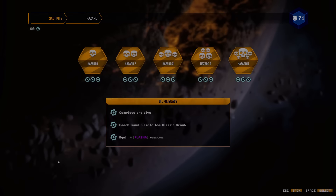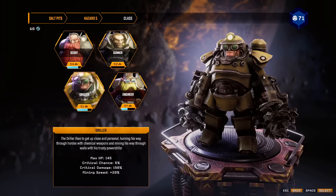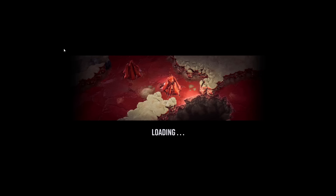Hello everyone, Cap here and welcome back to some more Deep Rock Galactic Survivor. Let's go Hazard 5 on the Salt Pits and we will be doing the Classic Scout level 60 quest, or Biome Goal rather. This is arguably the hardest. A lot of people got stuck on this Biome Goal as their final goal, so yeah, let's try and do this.